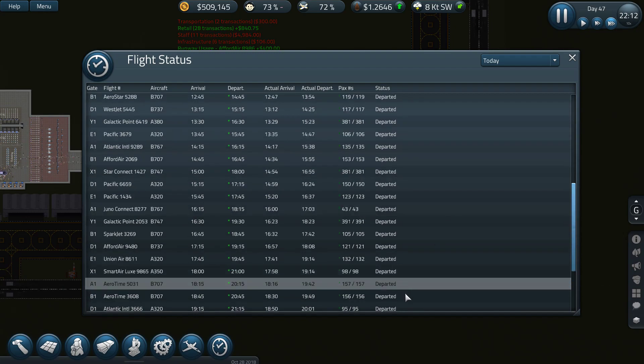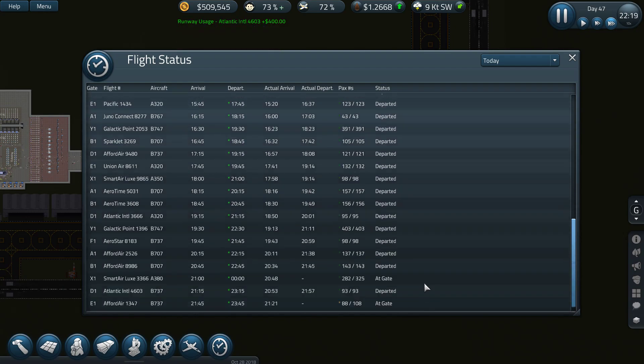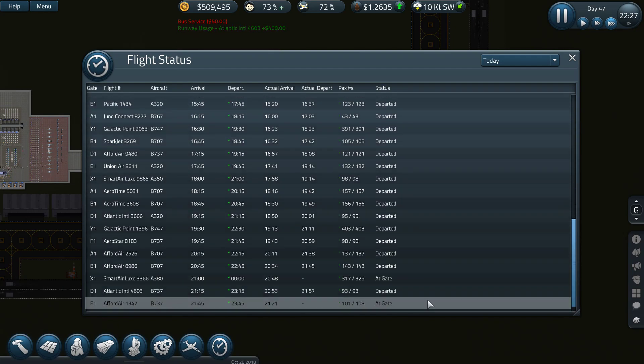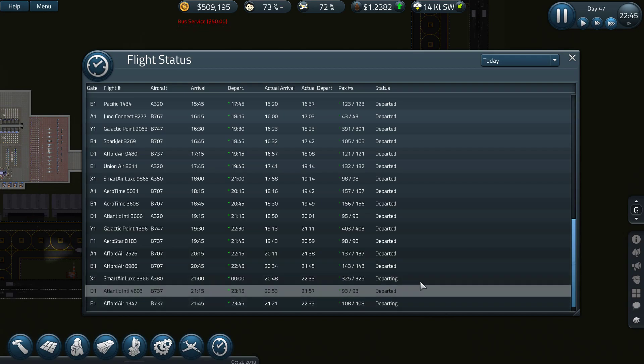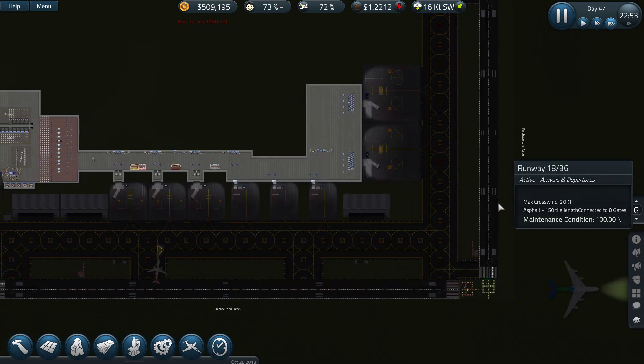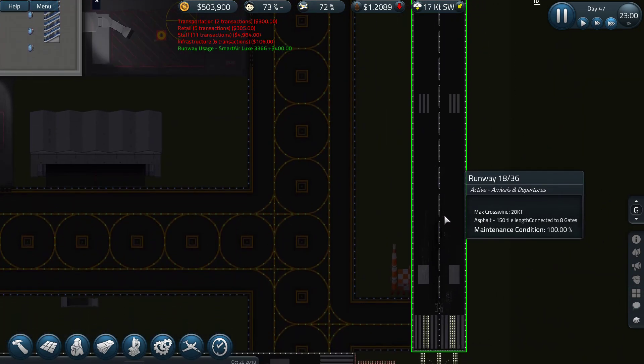Checking departures — departed, departed — everything went according to schedule. We still have two flights at the gate departing on time and before time. I think the extra runway really helped a lot, even though they don't seem to use it that much.